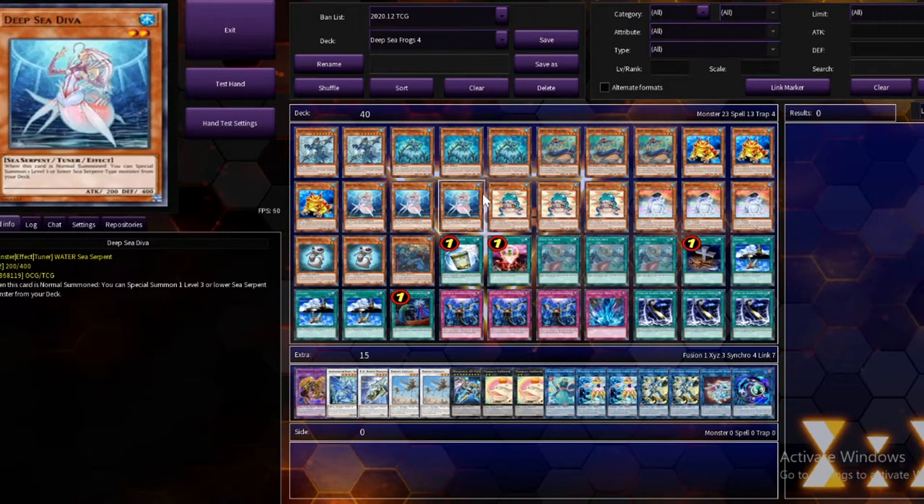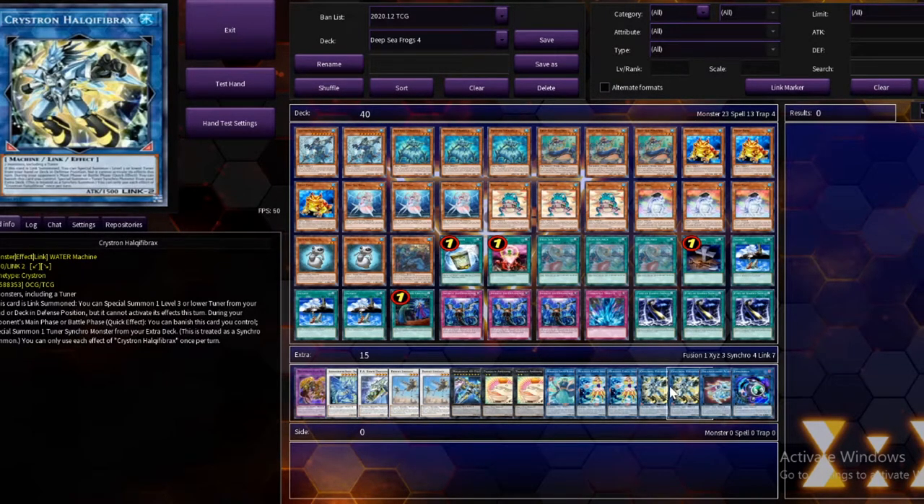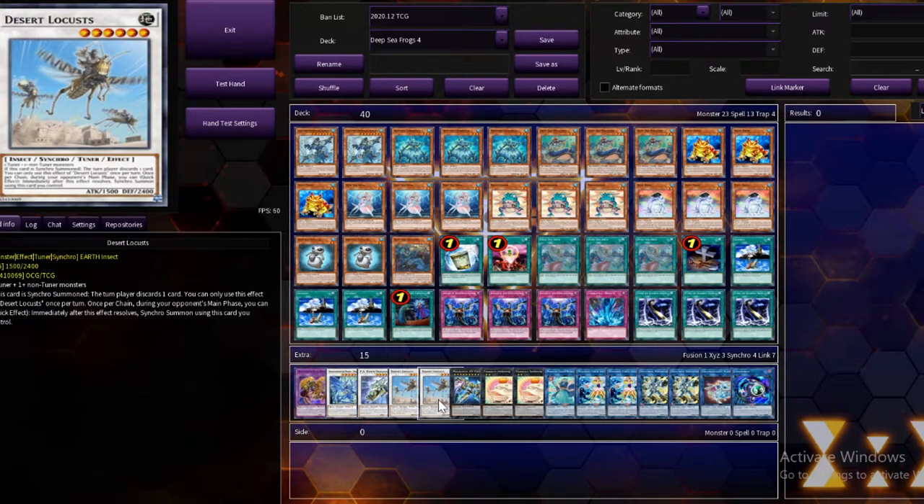We also want to snipe cards out of people's hands using Cataclysmic Circumpolar — please use your imagination for her last name. When a monster is destroyed by a card effect or by battle, you can special summon this card from your hand and randomly snipe a card out of your opponent's hand. Also, when we're bouncing Crystron Halky Fibrax, our main target is Desert Locust — whenever he hits the field, your opponent has to discard a card. So we're going to be doing a lot of hand sniping.